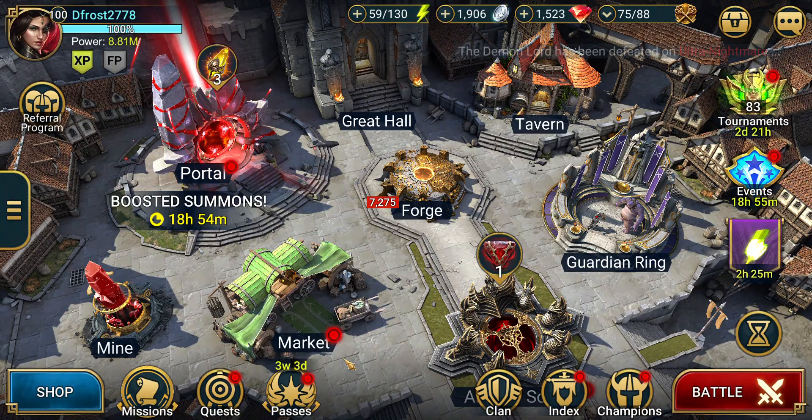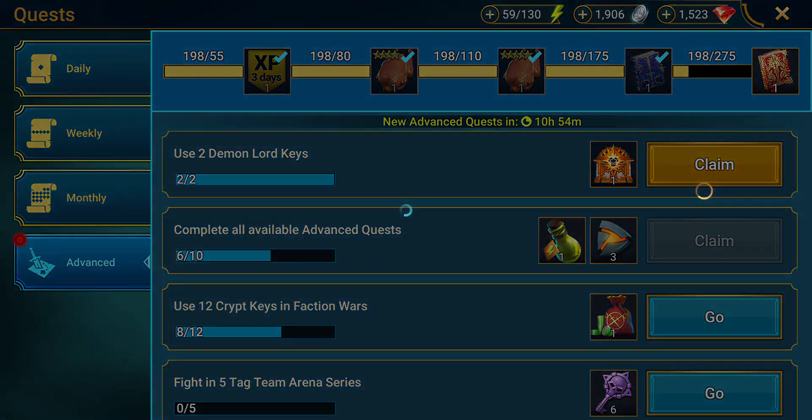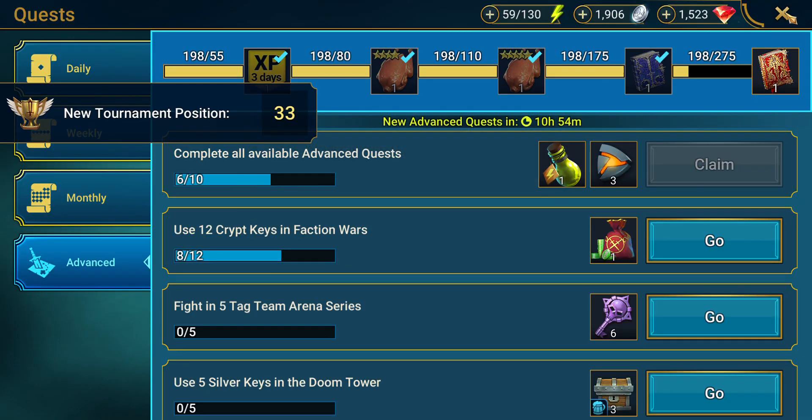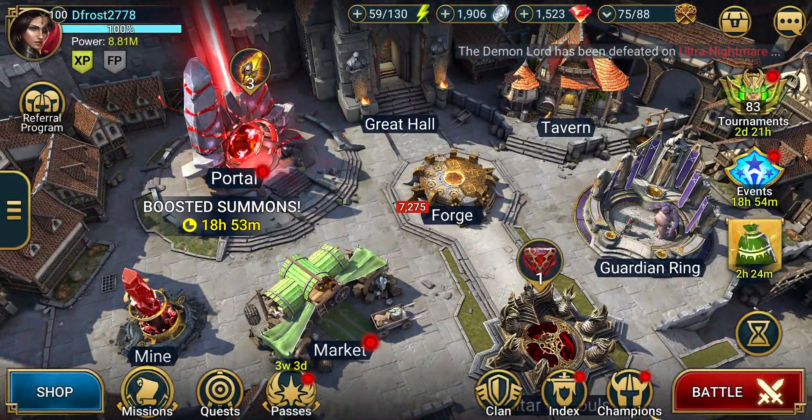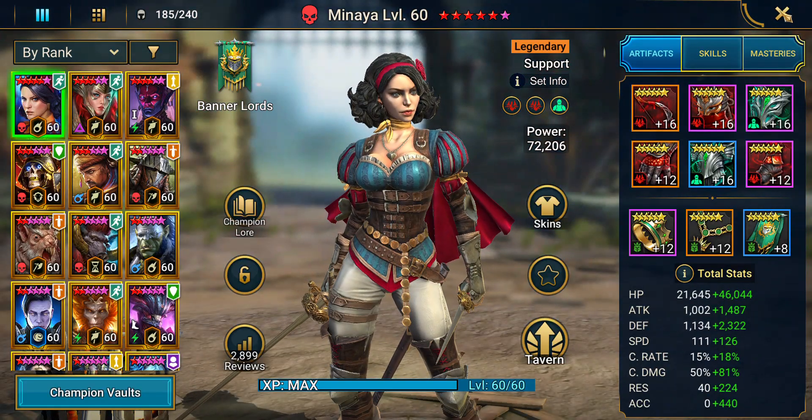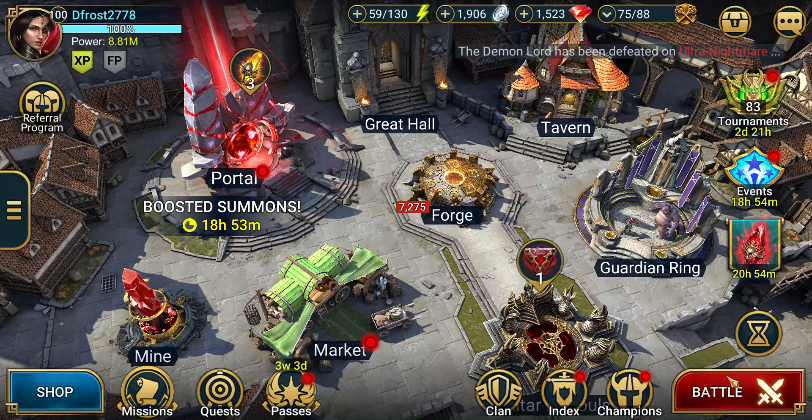We have one key for all the affinities, including the wrong affinity of our DPS, and Wukong is in the correct affinity. Thank you for sticking around and, as always, take care and see you in the next one. Peace.